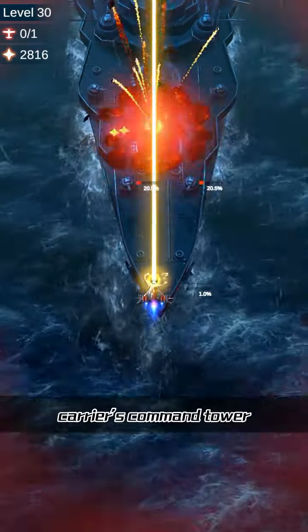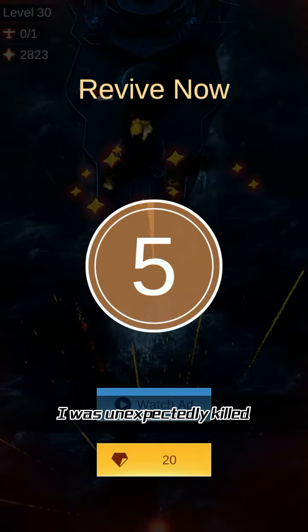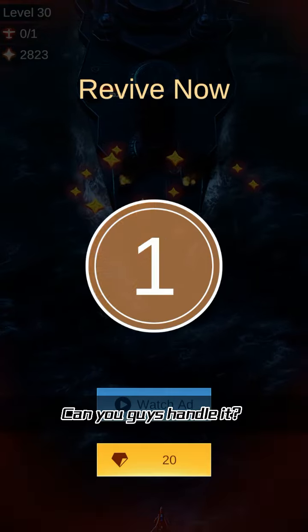We first killed the carrier's command tower in seconds and then backed away to avoid attacks. Oh no, I was unexpectedly killed in one hit. Can you guys handle it?